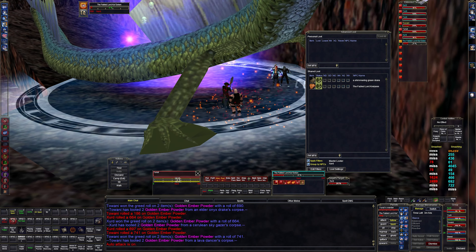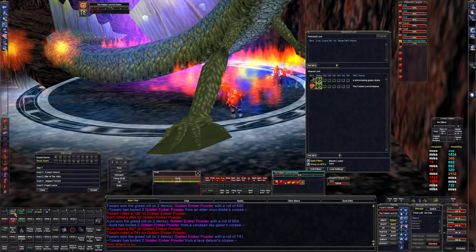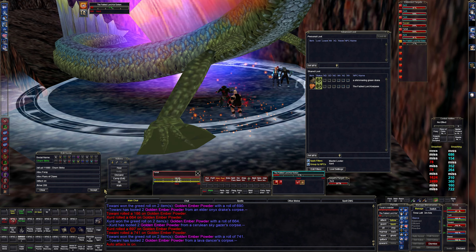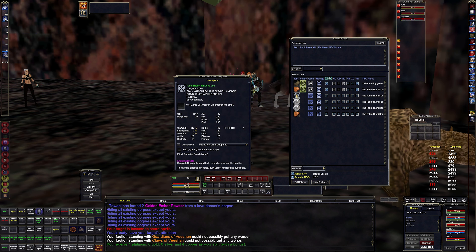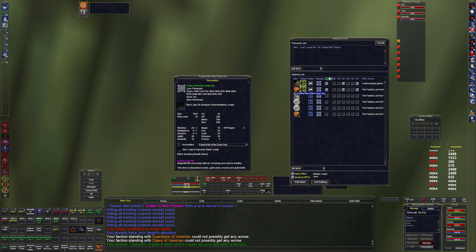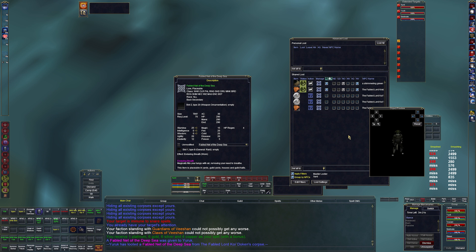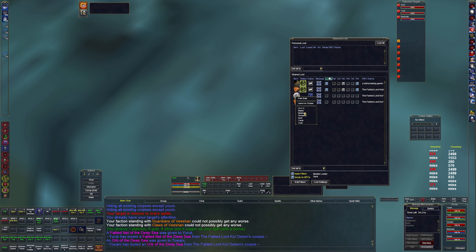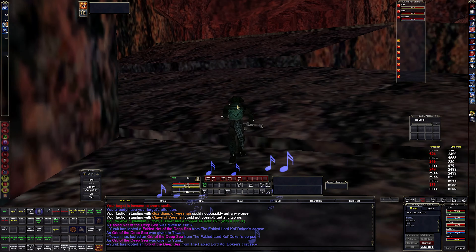Why are you not attacking? Your spam button doesn't have attack - I have to hit three for you to attack. Fabled Net - this is a cloak that'll give us Enduring Breath, pretty cool. Let's keep going.